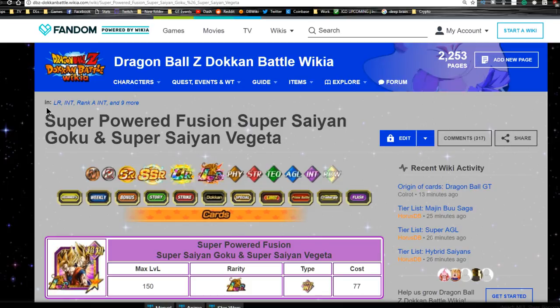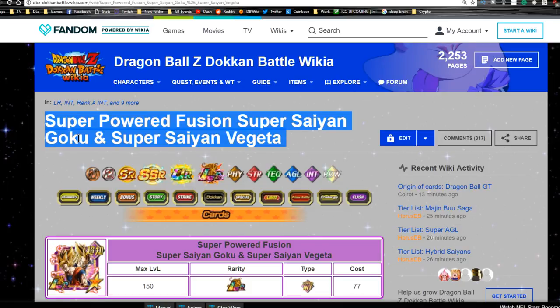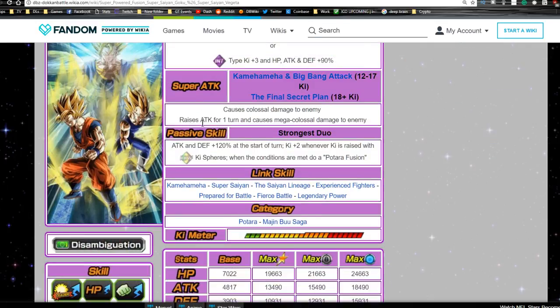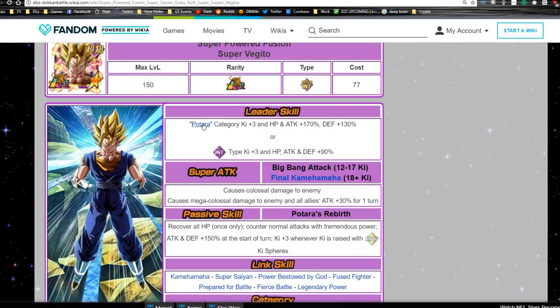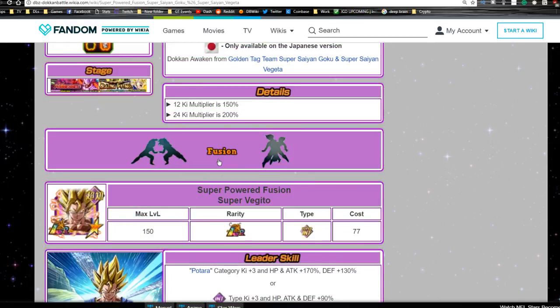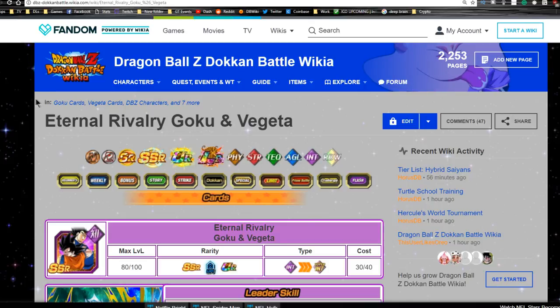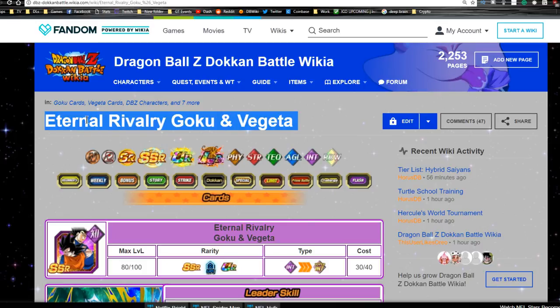Good morning, today we're doing a team building and card overview of the LR Super Saiyan Goku and Super Saiyan Vegeta card — the one that has a chance to go into Vegito or Super Vegito. We'll do a full review and jump into a full team building guide. If you already know the card, skip about five minutes in for the team building. Shoutout to DokkanBattleBuilder.com, dbz.space, and the wiki.